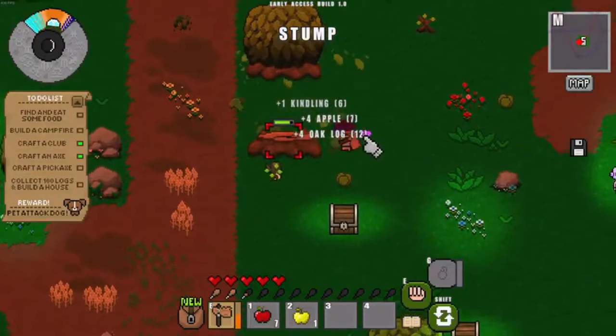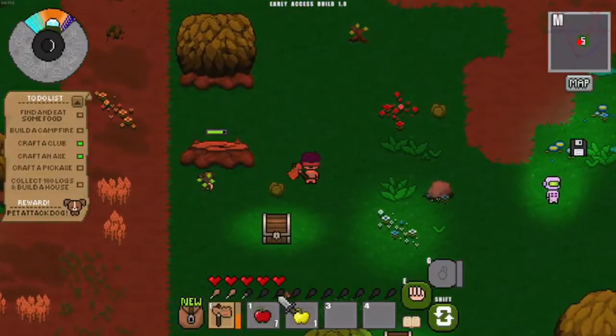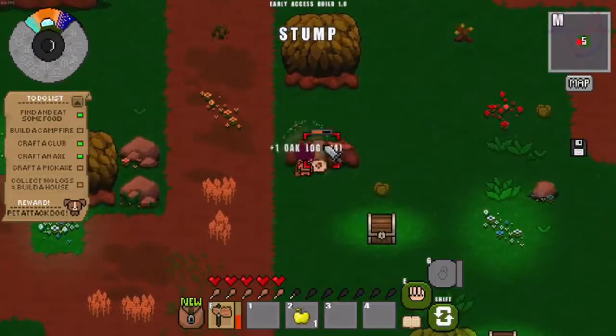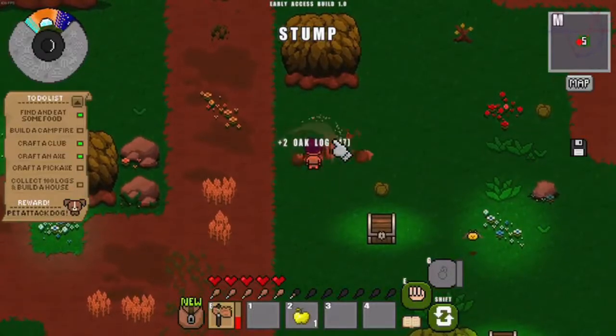It's good to cut fruit trees because they give you food, and as my hunger bar shows I'm pretty hungry. Let me eat some apples. A golden apple gives temporary immortality, so I'll save that for later.